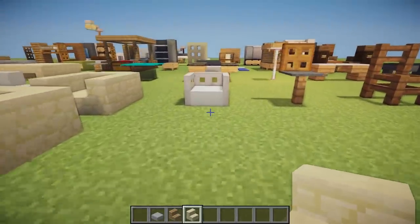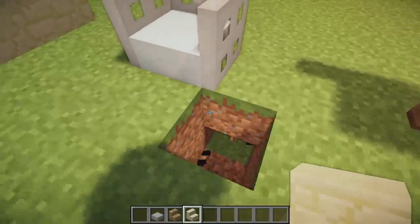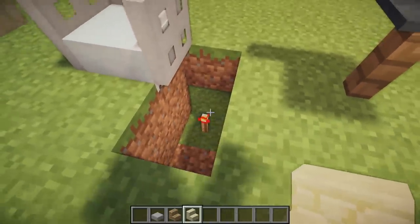We then have this awesome little single chair made from snow layers and iron trapdoors. The iron trapdoors are just placed around the edges, and there are redstone torches underneath so it allows them to be flicked upwards.